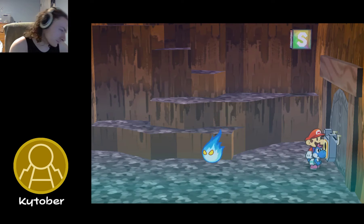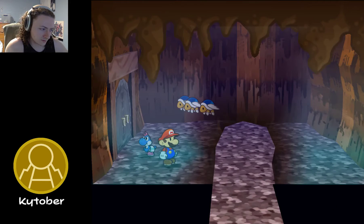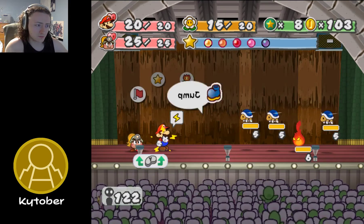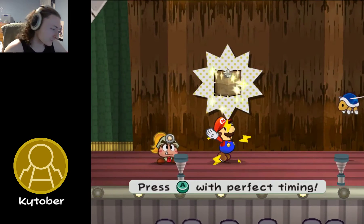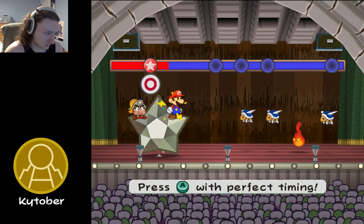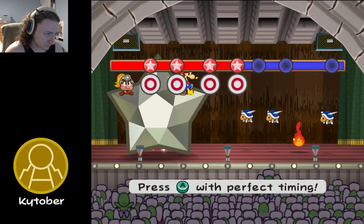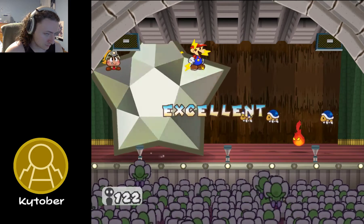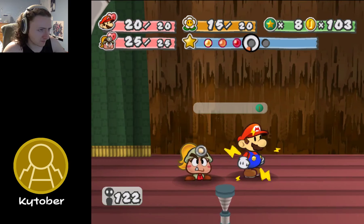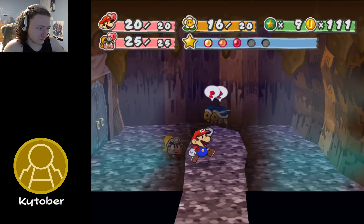Hang on, use our Grotto Key. We already touched that. Who do we want to use from here — Kubela, I would say. There's a lot of you. Jump. I still didn't equip Multi-Bounce — God damn it. Let's do this again. Six. Good. One more star point — we're never going to level up again because we suck.